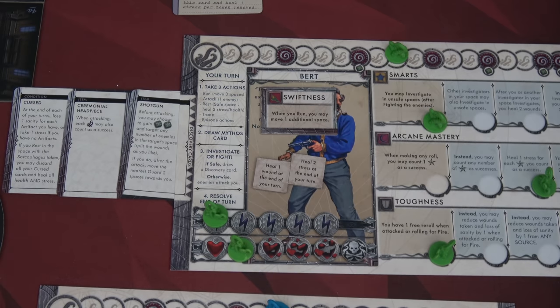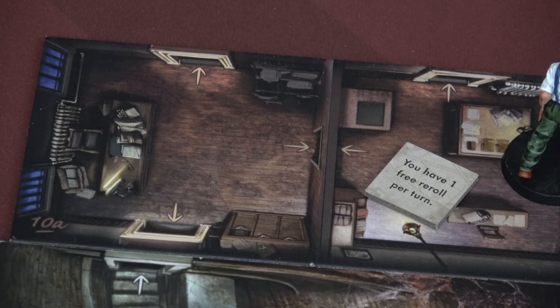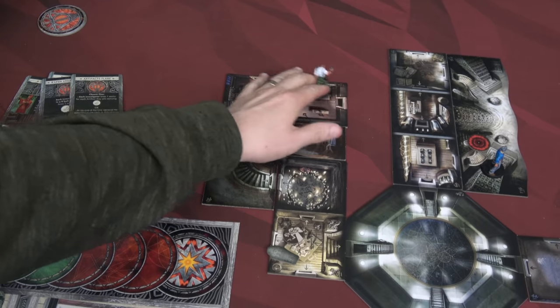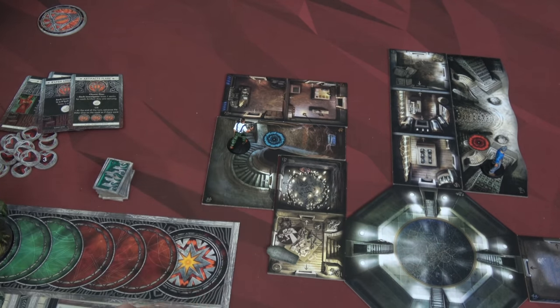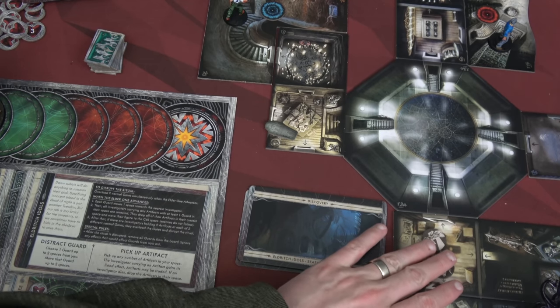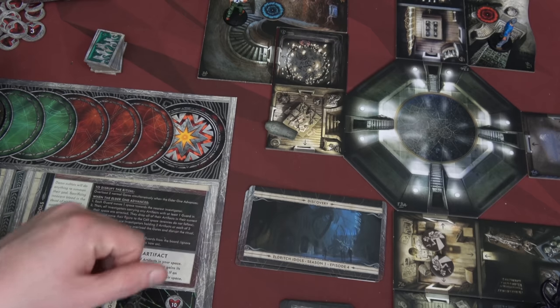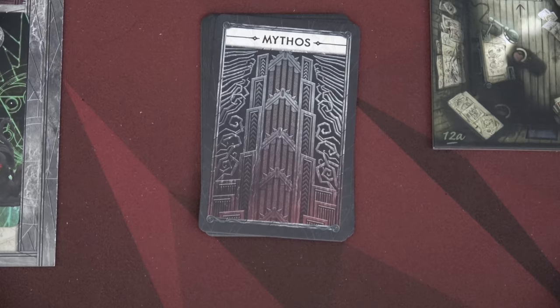Now we're back to Maxim's turn. The first thing Maxim does is flip this over — we'll have one free re-roll per turn, which is awesome. That is our second artifact. Action two, we just need to move ourselves to this gate. And action three, there's a guard two spaces away — we're going to distract him, pushing him down here to avoid our players. Now all we have to hope for is an elder sign symbol; otherwise we're just both going to be standing around at those gates. Drawing our mythos card, we do have our third elder sign symbol.